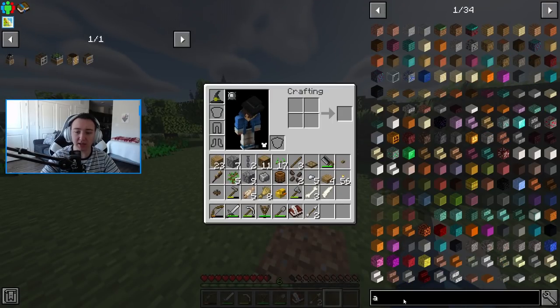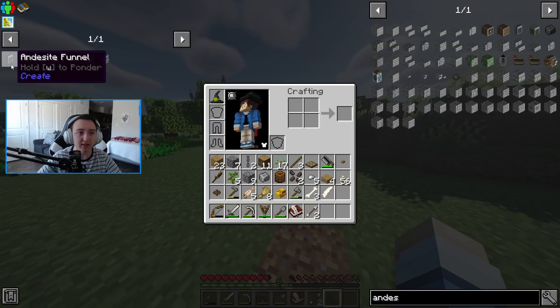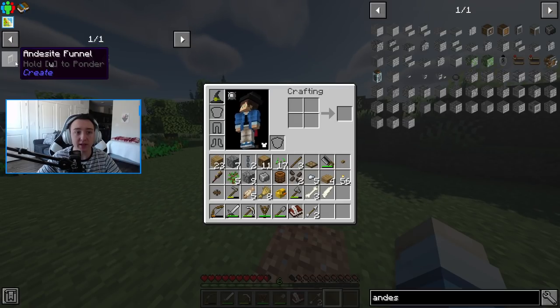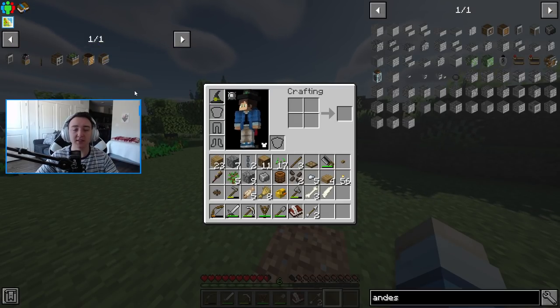From there we can go ahead and pull these items onto saws, run them through all the saws until it all the way gets to slabs, and that won't really be that expensive. So that is our goal for this first part of this episode.